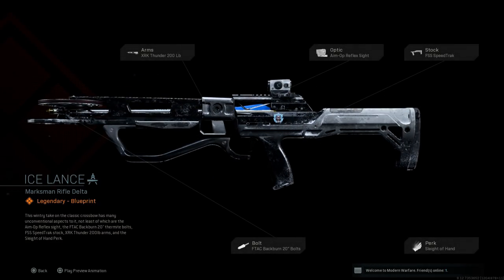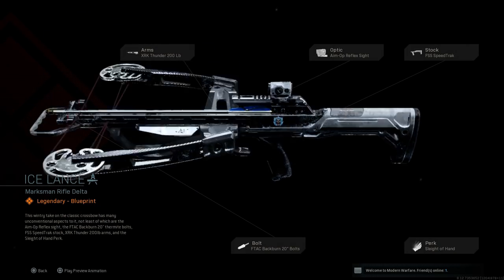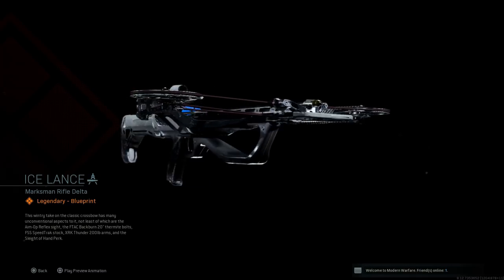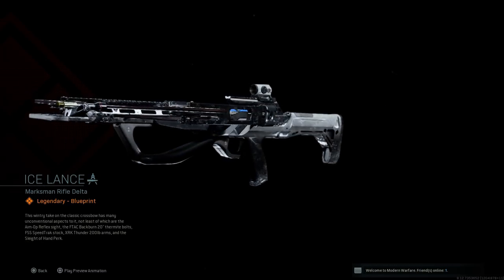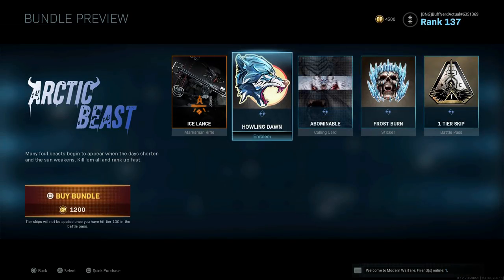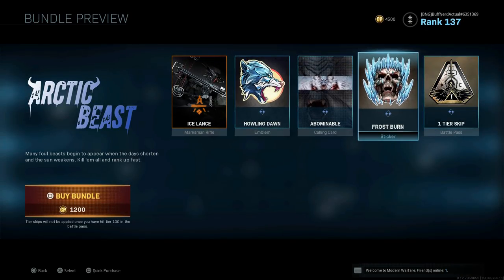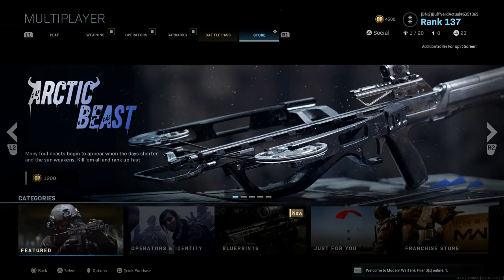The bundle also includes the FFS Speed Track stock, the F-TAC Blackburn 20-inch bolts which are your explosive tips, and the Sleight of Hand perk. That's the blueprint you can get right away for 1,200 CoD Points. The other items in the bundle are a Howling Spawn operator skin, Abominable calling card, Frostburn sticker, and a weapon charm.